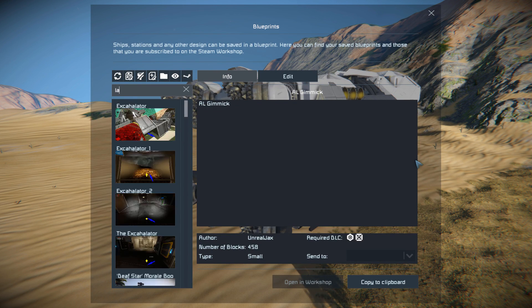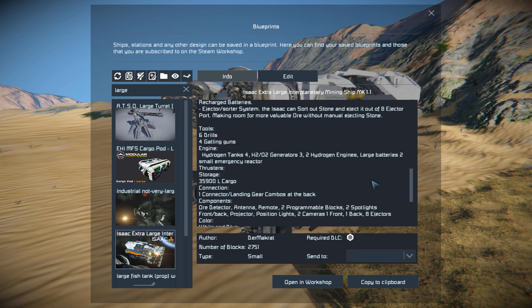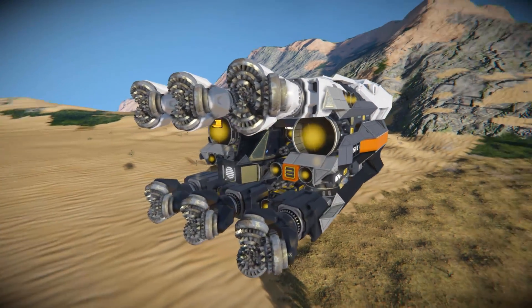Pressing F10 and finding it in the spawn menu, the Extra Large Interplanetary Mining Ship is only 2,751 small blocks, requiring the Decorative Block Number 2 DLC pack. Now this uses no mods, but a couple of scripts which are listed down here.